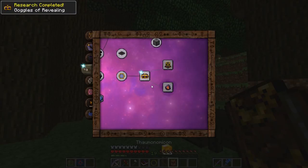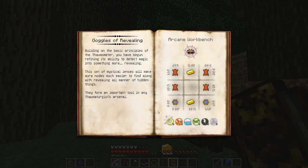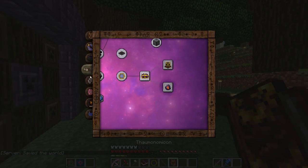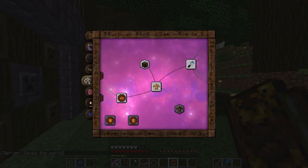Let's read that — Goggles of Revealing! Arcane Workbench — holy shit, that's a whole lot of stuff I need. That's pretty easy to make, actually. Now I understand what to do for the Crucible with the Golemancy stuff. These are the cores — Golem cores.